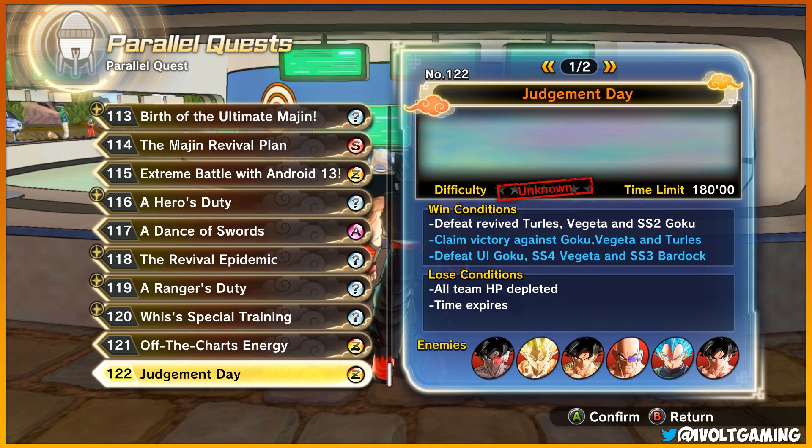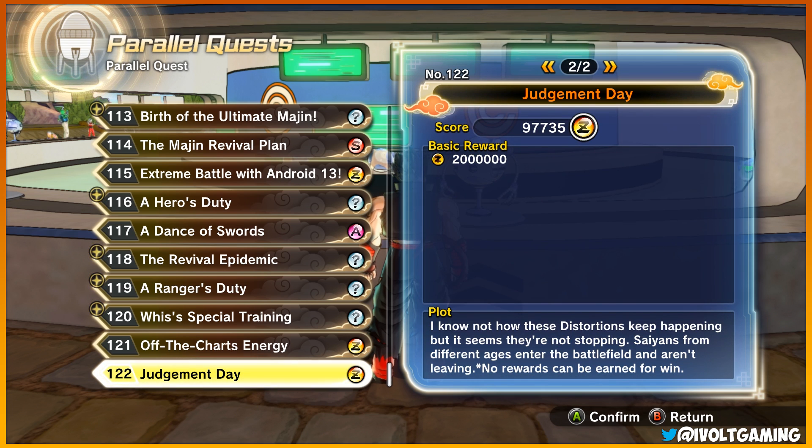The win conditions are: defeat Revive Turles, Vegeta, and Super Saiyan 2 Goku; claim victory against Goku, Vegeta, and Turles; defeat Ultra Instinct Goku, Super Saiyan 4 Vegeta, and Super Saiyan 3 Bardock. You can see most of the enemies at the bottom. Apparently this never ends. The plot is: 'I know not how these distortions keep happening, but saiyans from different ages enter the battlefield and aren't leaving, and apparently no rewards can be earned for a win.'